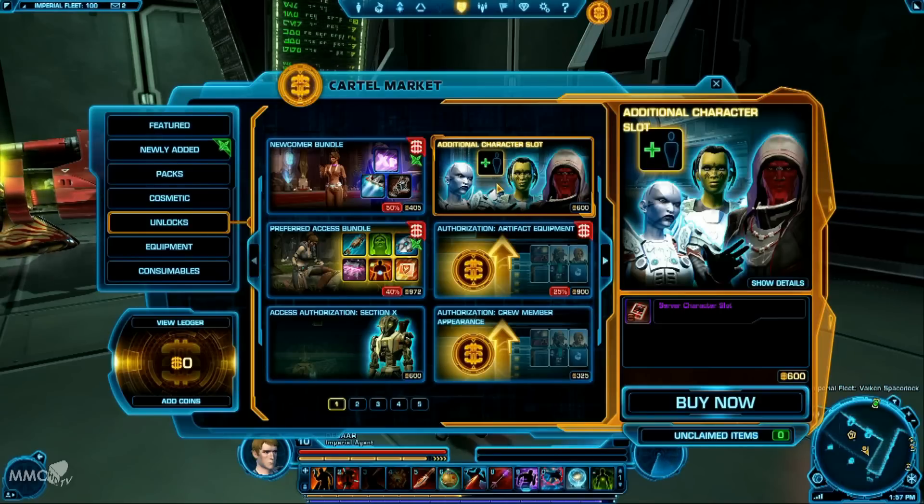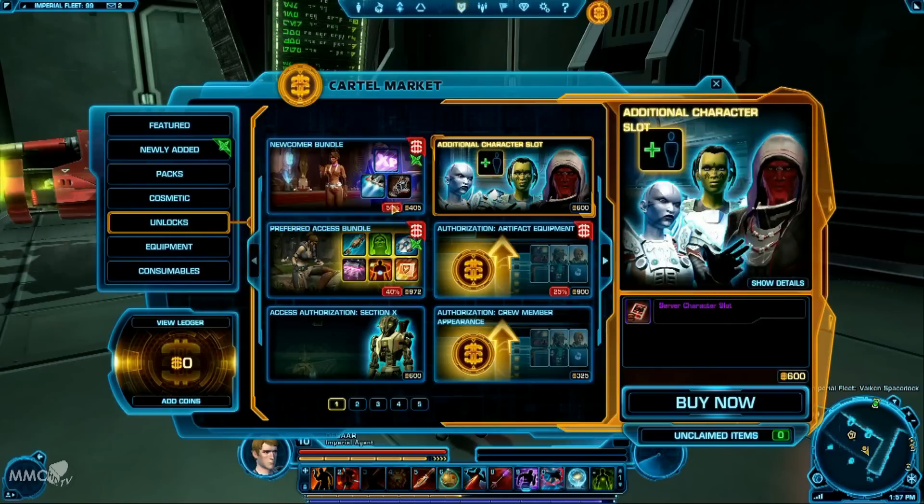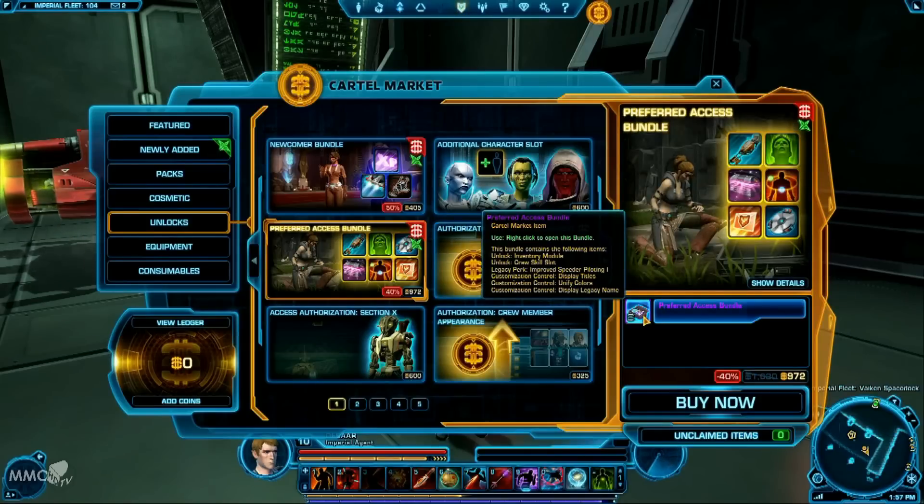There are options for free-to-play players to have a little bit extra here and there. If you don't want to invest in a subscription model, then that's fine. But again, if you're going to be buying a lot of stuff here on the F2P, you might as well subscribe. You've got your Preferred Access Bundle — it shows you extra little things like unlocking inventory modules and crew skill slots, all the little things available to subscribed or preferred access players.